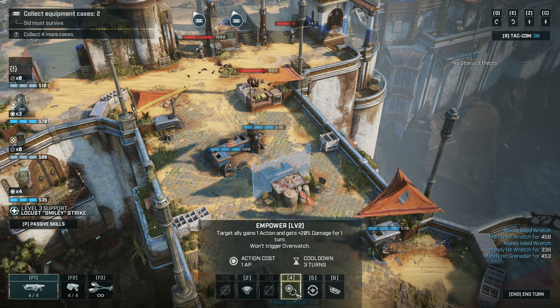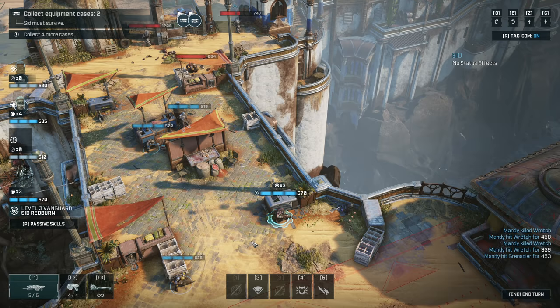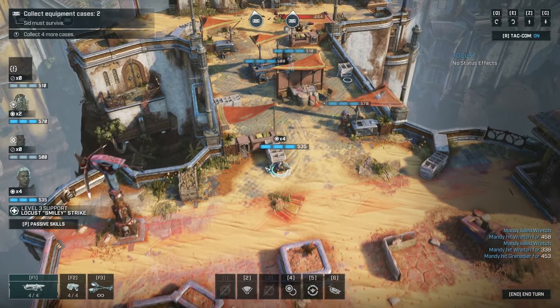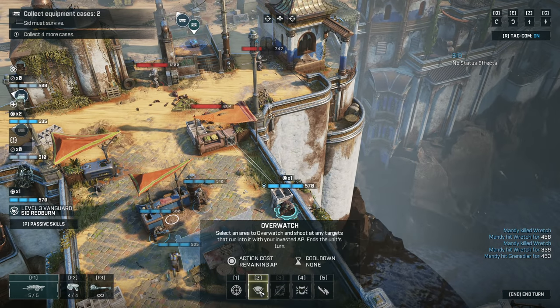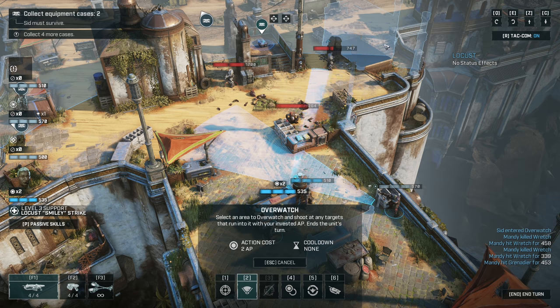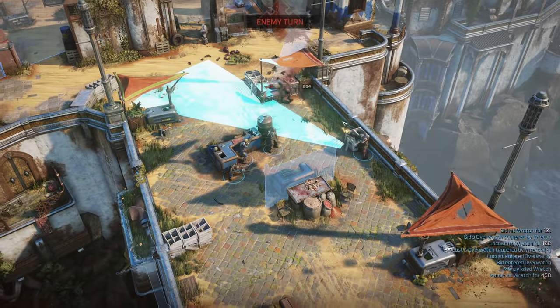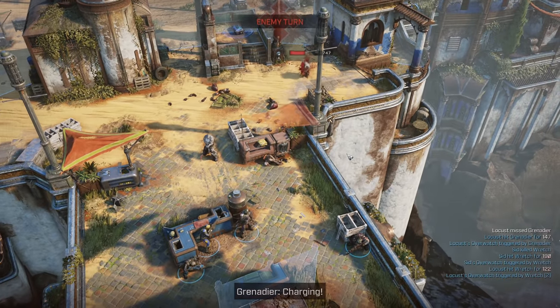Do we want to empower anybody up there? 100 damage for one turn — the shotgun blast would be kind of nice on this guy coming in. I'm really concerned about getting trapped here from behind. I can sneak in a two-move here, I think we'll do that — overwatch this section, then you cross this way. He forced our hand there — that was nice.